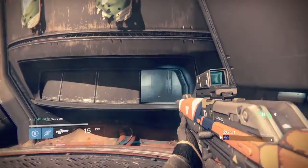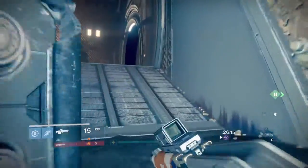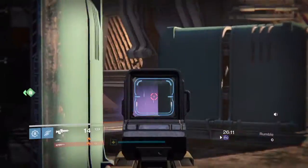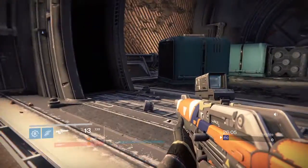Where you can jump in through that little window, but what you want to do for this one, you want to come through these doors, go up this ramp where the heavy spawns into. You want to avoid that way — as you're coming up the ramp, you want to turn to your right.